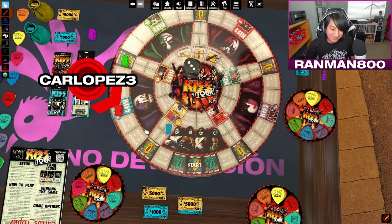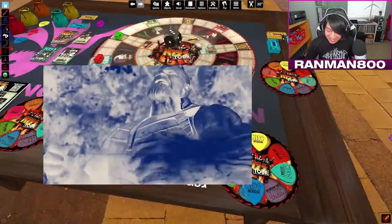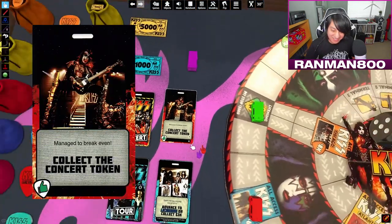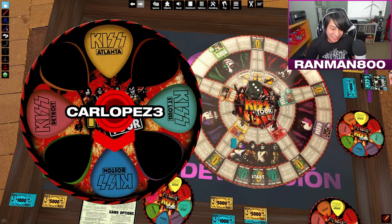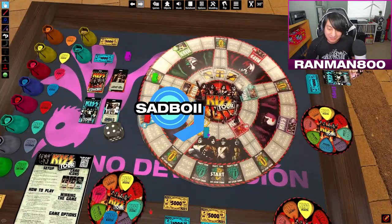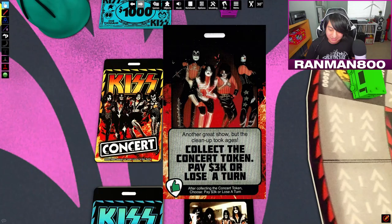Rolling 1, 2, 3 — Boston! Let's go. Another one — one more infinity stone. Detroit Rock City — these are all the defensive ones. Collect the concert token, pay 3K, or lose a turn. Well, it's up to you. I'm gonna use my trap card to collect an extra 4K — I still end up ahead! Another great show but the cleanup took ages. That would happen in Detroit.